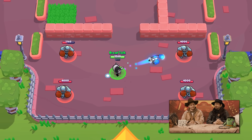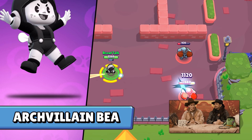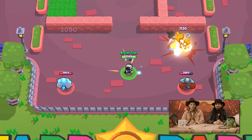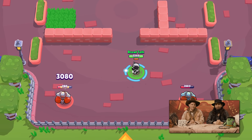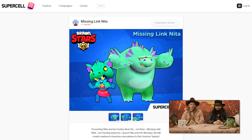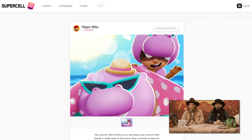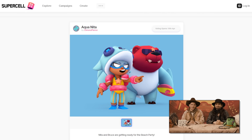Archvillain B is our previous Supercell Make winner, and she will be coming in this update. We also have a brand new Supercell Make campaign for Nita's Summer Splash, so go check it out and design your own skin there.